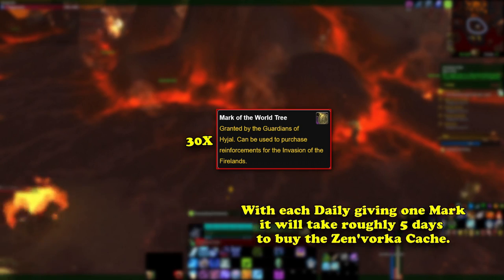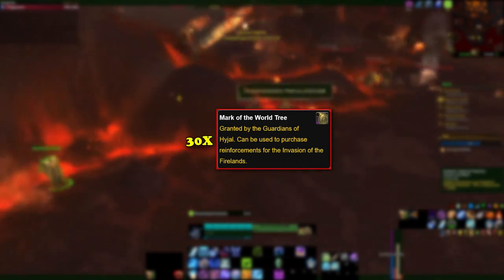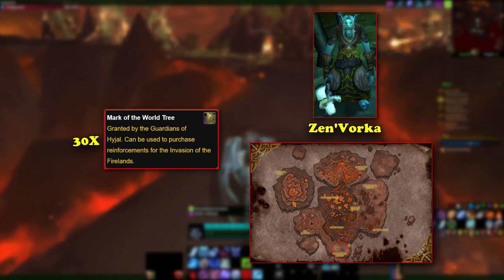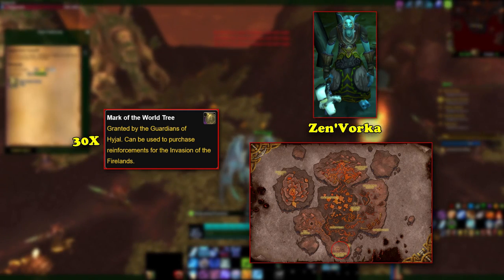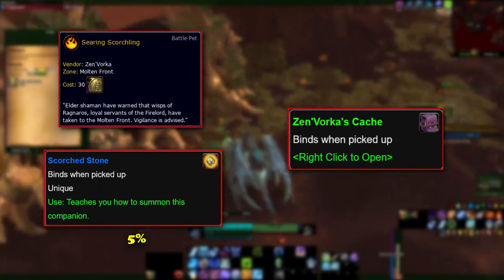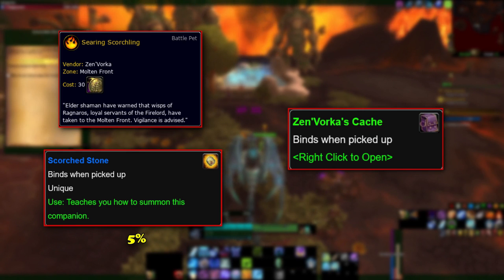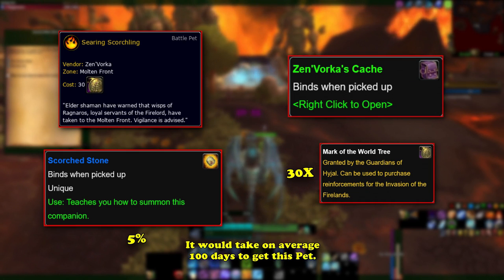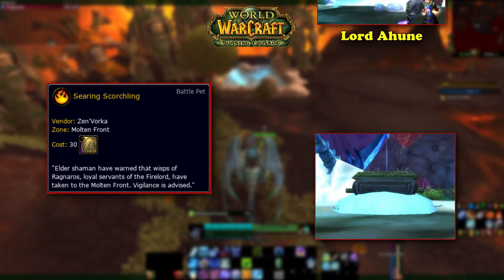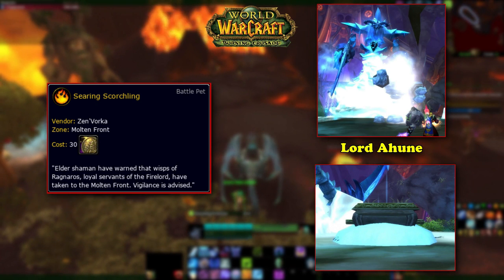Some of the dailies can be quite long and annoying. However, the further the player advances in the Molten Front campaign, the more dailies they have access to, and thus can get more Marks of the World Tree per day. Once players have obtained 30 Marks of the World Tree, they can go to the aforementioned vendor, Zen'Vorka, inside the Sentinel Tree at Malfurion's Breach near the entrance to the Firelands. Even after all that questing and several days' worth of dailies, there's only roughly a 5% drop chance for the Scorched Stone from Zen'Vorka's Cache. The Scorched Stone is an item the player uses to learn how to summon the Searing Scorchling. Usually Zen'Vorka's Cache just drops some gold and a green open-world loot drop. Unless you're quite lucky, every attempt will cost about 5 days' worth of dailies to get another 30 Marks. As a side note, this pet was originally added in the Burning Crusade and could be found inside the Ice Chest after defeating Lord Ahune during the 2008–2009 Midsummer Fire Festival, before being removed and not obtainable again until Patch 4.2.